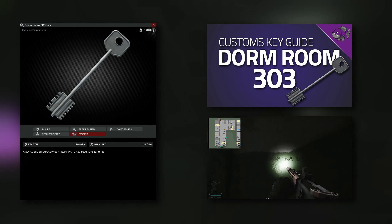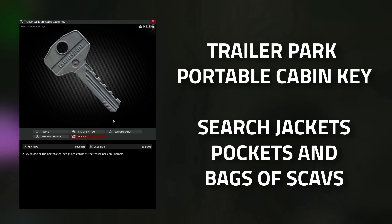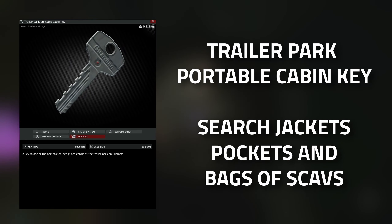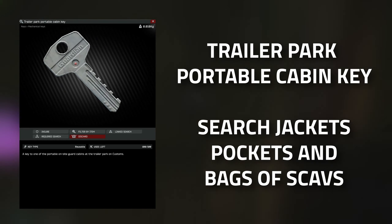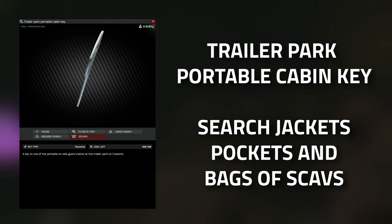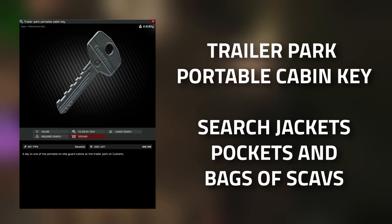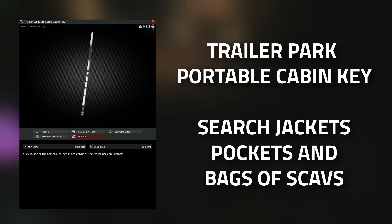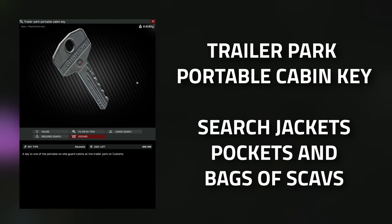When it comes to the trailer park portable cabin key, Skier will actually send you this key once you've collected or started the task, so make sure you check your messages from Skier. If you happen to have lost this key, it does spawn in the pockets and bags of scavs as well as in jackets. If not, both keys are very cheap on the flea market, which you'll have unlocked around this level.